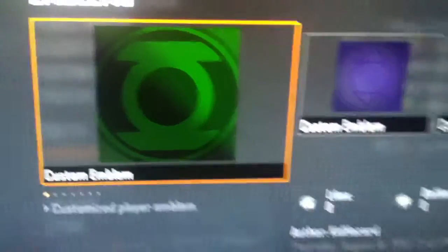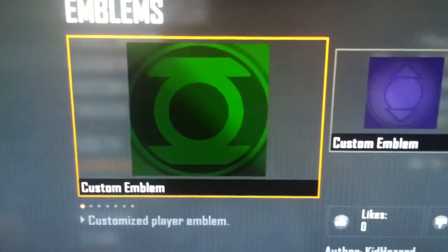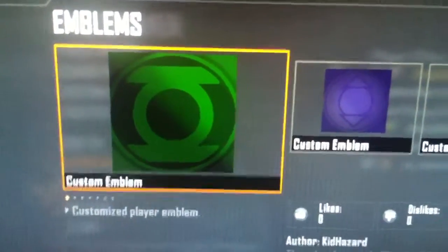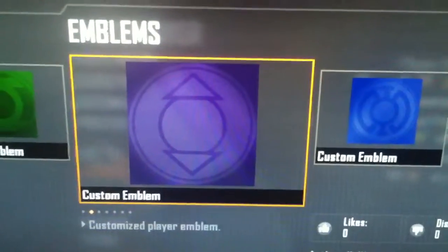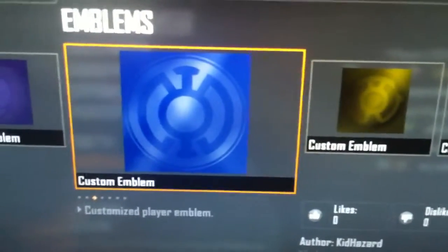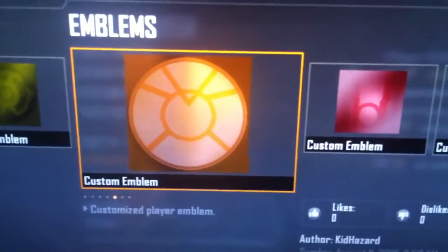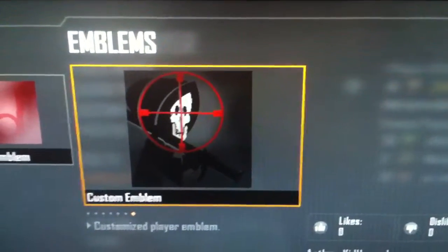So it's my Green Lantern emblem with the shading and everything — I think it seems pretty nice, I like it. The Indigo Lantern — yeah, the Indigo Lantern from the Indigo Tribe — Blue Lantern, Yellow Lantern, Orange Lantern, Red Lantern, and a funny skeleton.